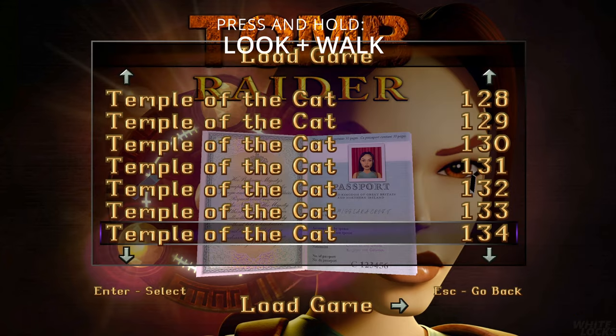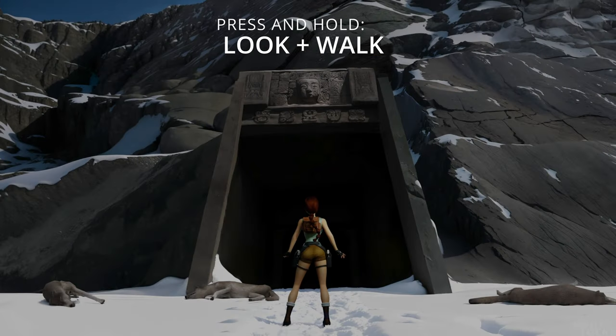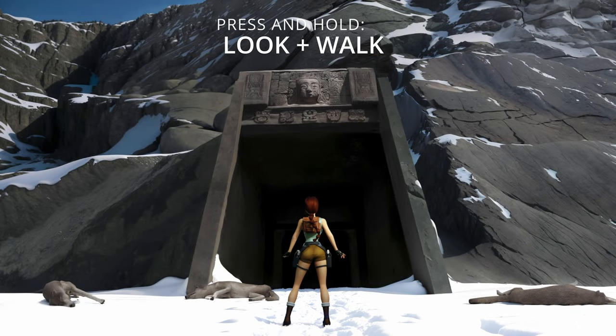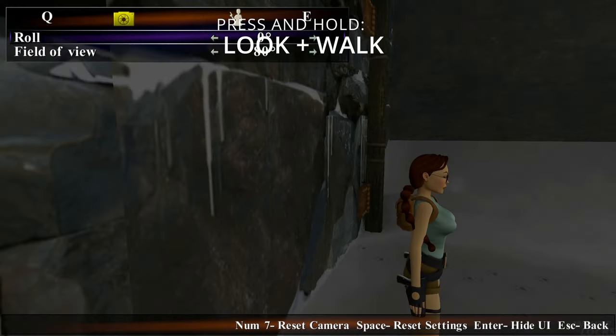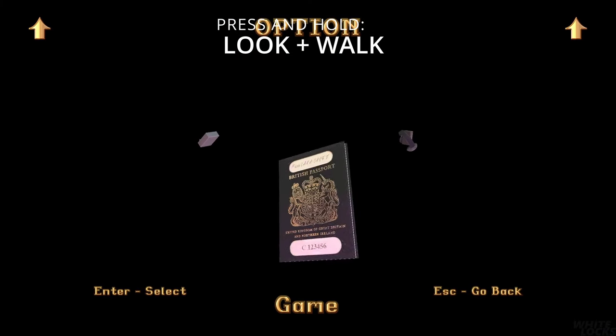Now, to get the sunglasses, all you have to do is press and hold the look and walk button during the loading screen. And there it is. You can also do that with your existing saves.